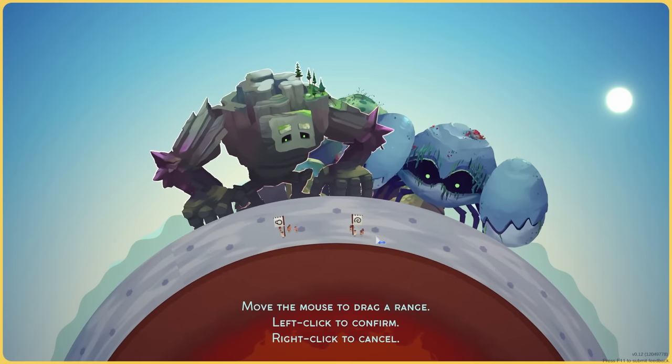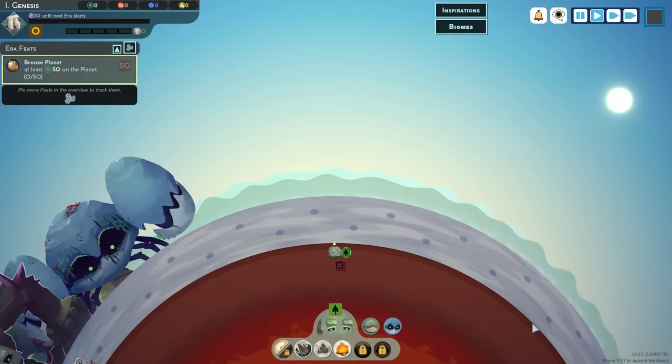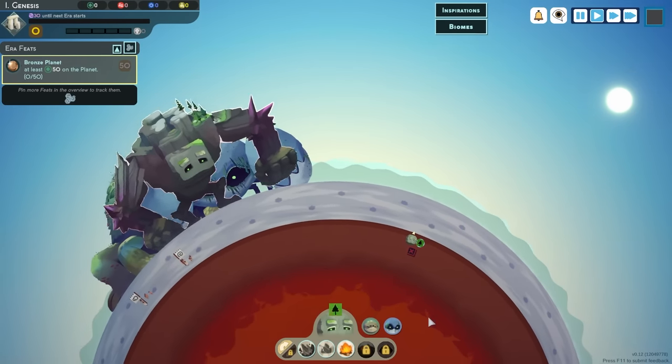The first thing we're going to do is slap down a little bit of Tiago biome. One, two, three, four, five, six, seven, eight. This is counting with Blitz. Thank you for joining me.